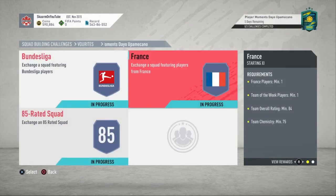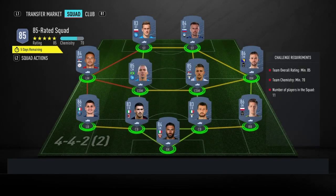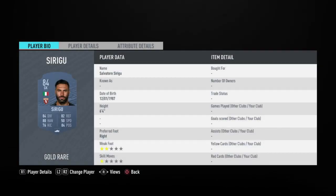Now moving on to the final section which is going to be the 85-rated squad — this is going to cost you guys 84,000 coins to complete. No loyalty is required for this SBC, and here are the players I did use.